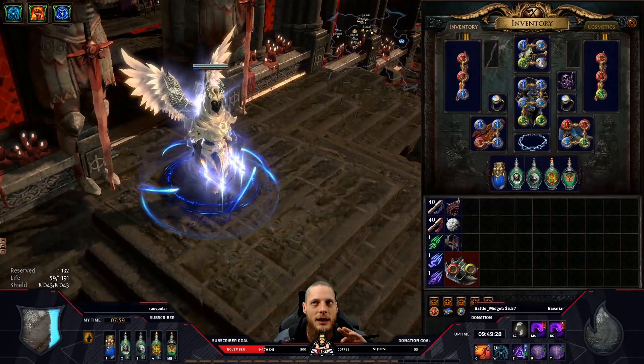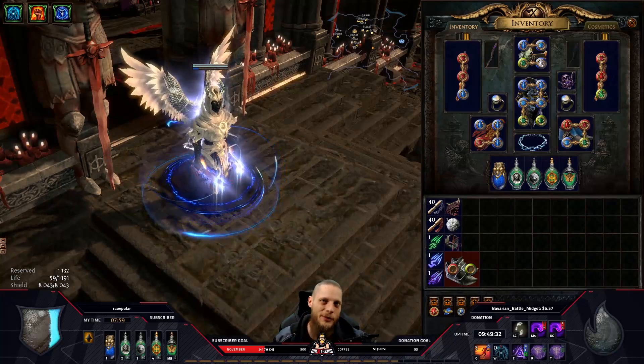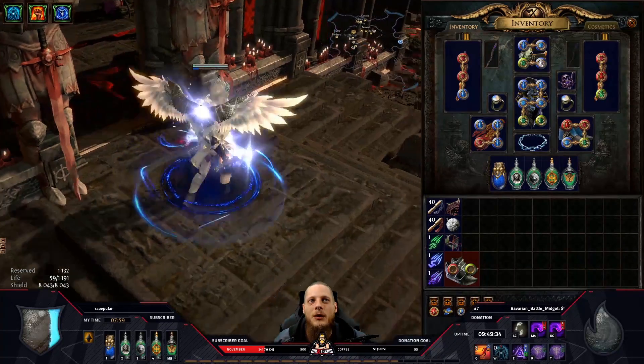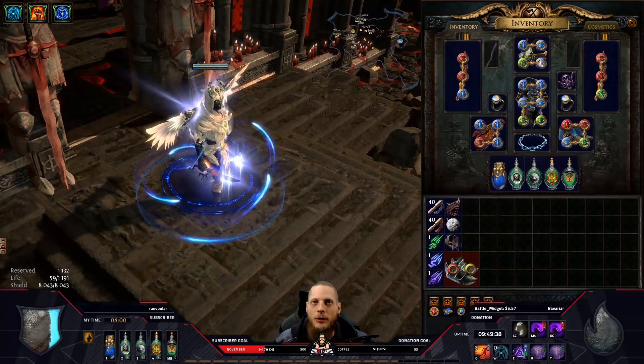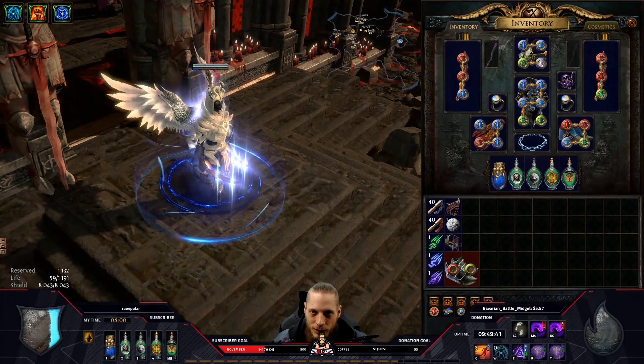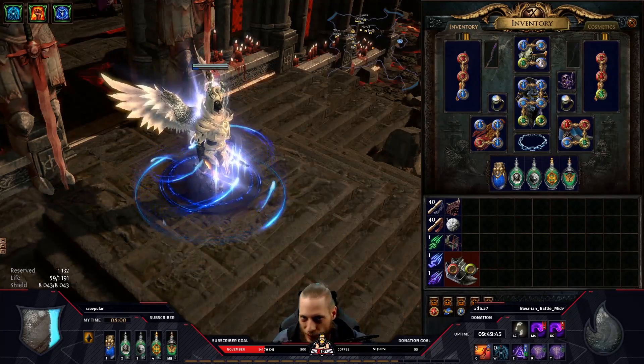Build time — low life, energy shield-based, Bane Pop Occultist. Why low life? More damage and more survivability, as I said. Should you do this as well? If you have the currency for it, yes — but low life builds are by far one of the most expensive versions to play. I always recommend playing life builds early on because it's way cheaper to get life items going and it's self-sufficient in the first couple of days when you don't have a lot of currency.